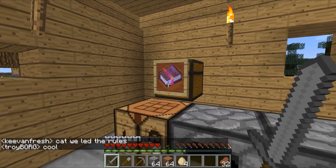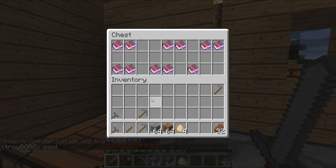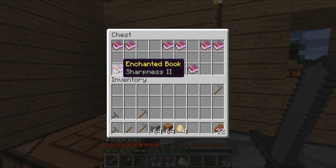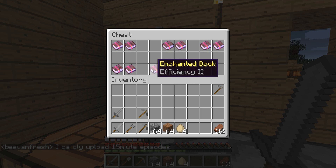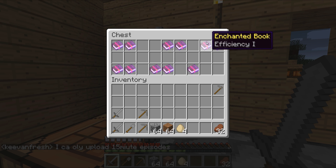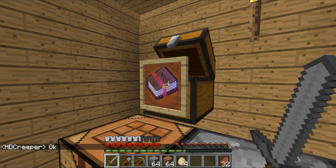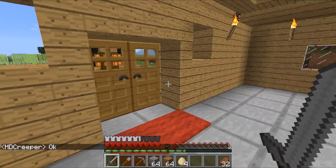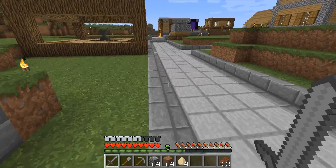Right over here I've been using enchanting books — just put level 1 on them and then combining them in the anvil over here. So I got a Sharpness 2, Protection 2, Efficiency 2, another Efficiency 2, Power, Efficiency, Sharpness, Power, Protection, Protection, and right here is an Aqua Infinity.